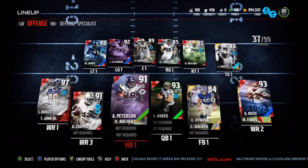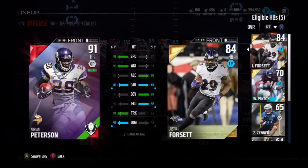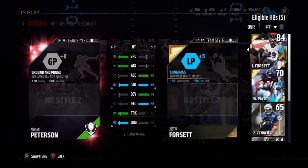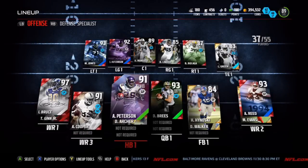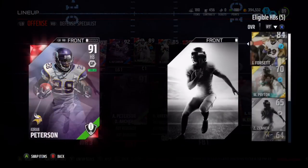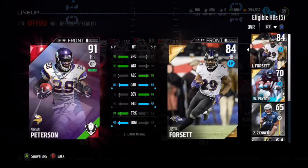At running back I've got Adrian Peterson Draft Champs edition. He had a new 93 overall Team of the Week card come out that's better than this one, and I was trying to sell this Draft Champs version but people kept undercutting my price.